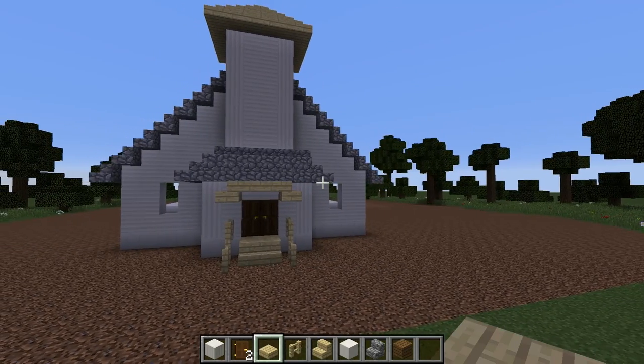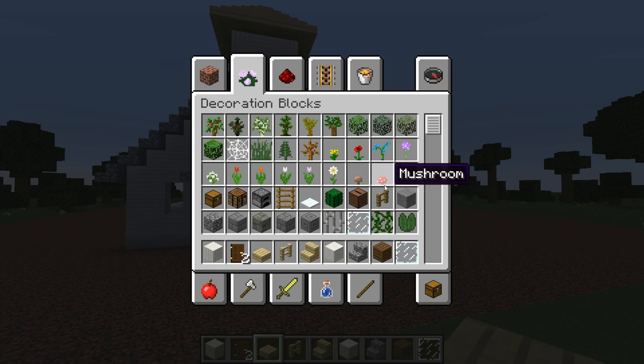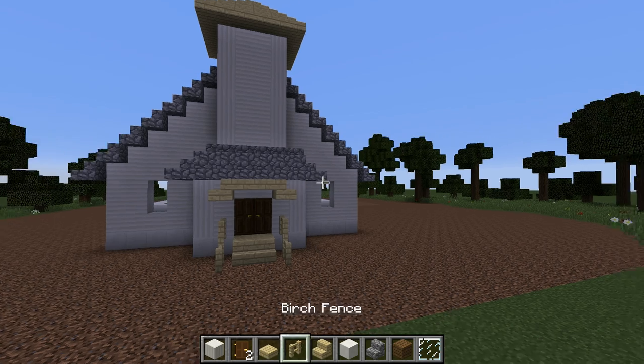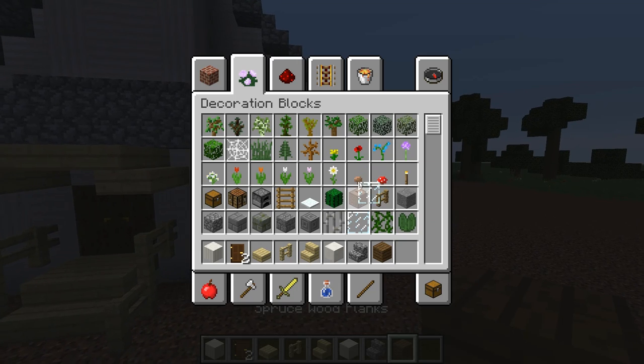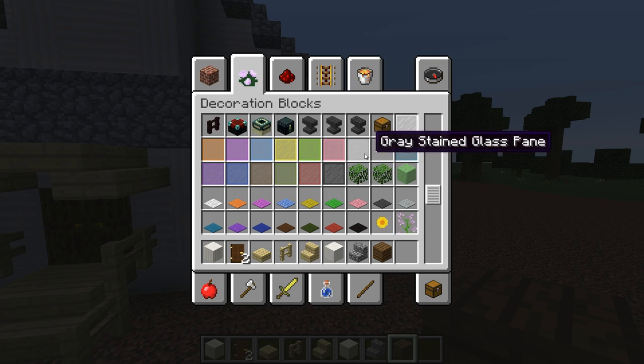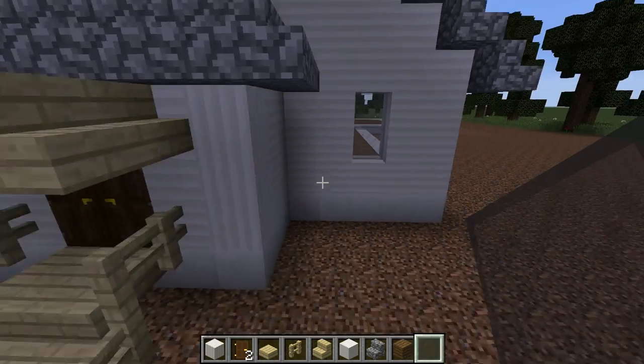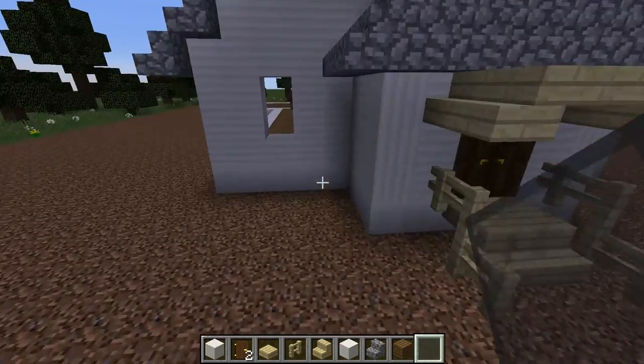Right, I'm happy with that - that looks much better. It doesn't look too bad now. I'm just going to use regular grey stained glass for the windows - blackened, maybe grey. Grey stained glass. Yeah, grey - I like it.